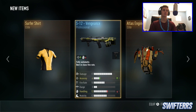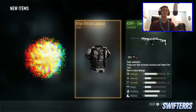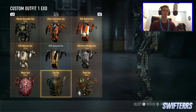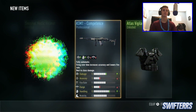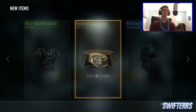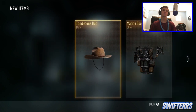Double elite — surfer shirt, kind of stupid looking. Engineer Exo, kind of stupid looking considering I have that sexy new jackpot exosuit. Elite — the Eco Exo looks like a turd. Whatever. All of these I already have. 15 more, baby. Elite — cowboy hat, that's pretty cool.